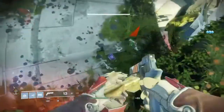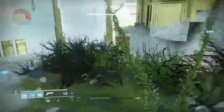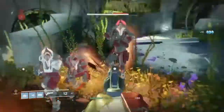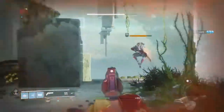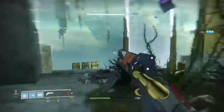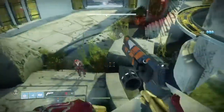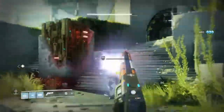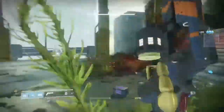This is a kinetic 140 RPM hand cannon. Just to give you guys a reminder, in the 140 RPM kinetic hand cannons we have the Old Fashioned and we also have the Better Devils — that's pretty much it in the 140 RPM range. When it comes to energy weapons, I believe we have the Older Sister and Annual Skate.